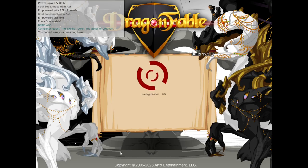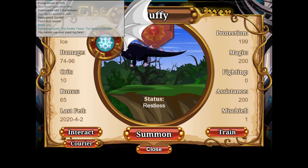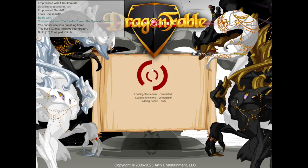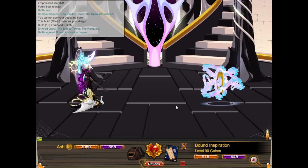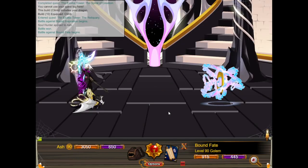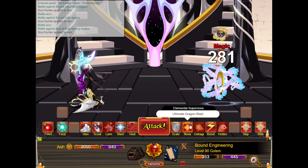Next up is the Reliquary. Reliquary is also pretty easy, but it is important that you keep your mana full for it. We're going to keep the same Dragon build so we don't have to pay a thousand gold to change it. Immobility Res Down is usually a good choice — it doesn't really matter here, but the bonus effect doesn't affect us so we might as well take it. This floor does have Duos, as you'll see, and the Duos are going to be handled a little differently than you might expect.